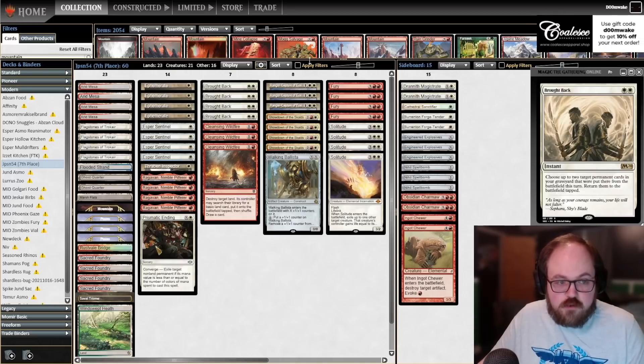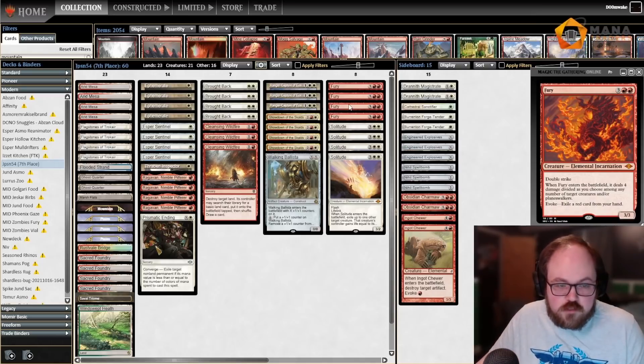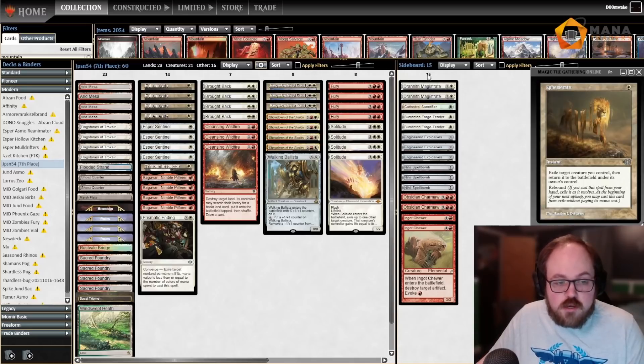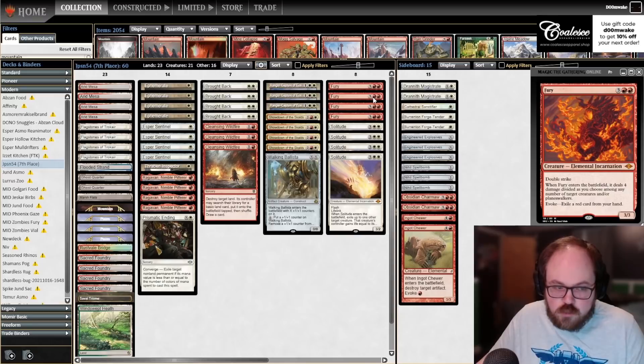Brought Back is also very good with the Evoke Elementals — Fury and Solitude — because they both go to the graveyard when you evoke them. So maybe if you have a Fury or Solitude and don't have an Ephemerate, you can evoke the Fury, Brought Back the Fury, get it back into play, kill something else, and keep the Fury in play. It's really powerful with those cards.